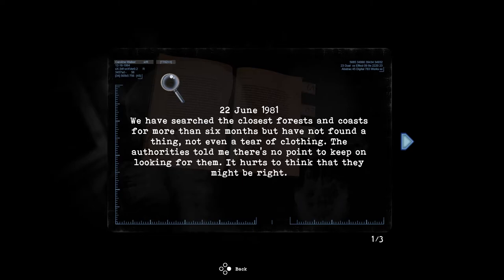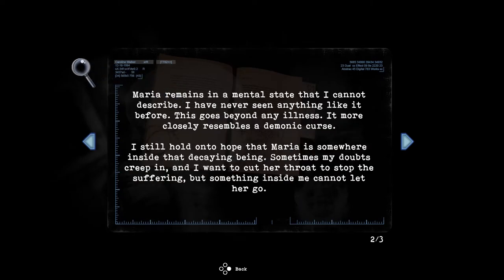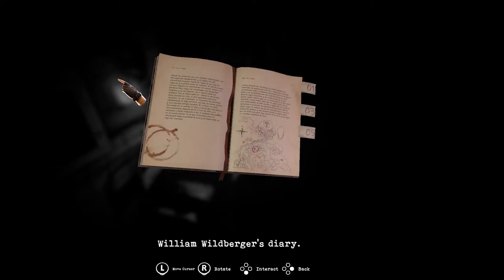June 22nd, 1981: 'We have searched the closest forest and coast for more than six months but have not found a thing — not even a tear of clothing. The authorities told me there's no point to keep looking for them. Maria remains in a mental state I cannot describe — this more closely resembles a demonic curse. I still hold on to hope that Maria is somewhere inside the decaying being, but sometimes my doubts creep in and I want to cut her throat to stop the suffering, but something inside me cannot let her go. I need to find the cure.'